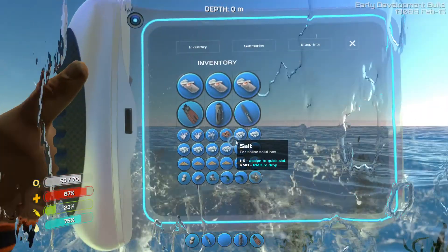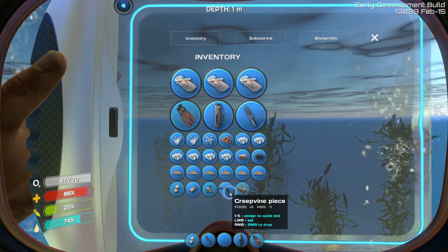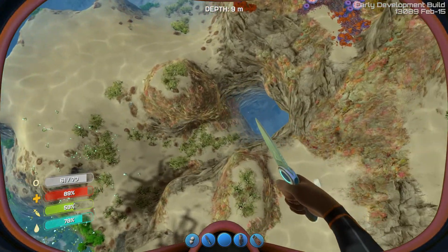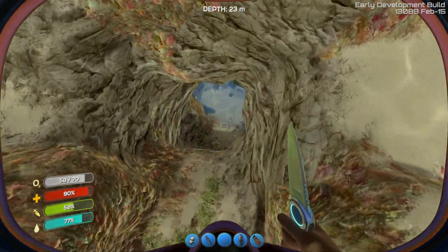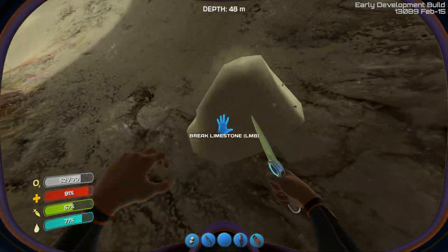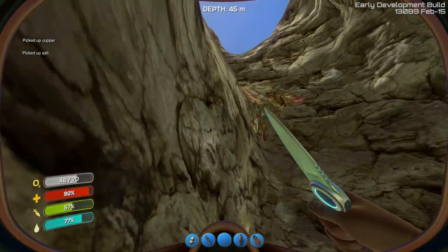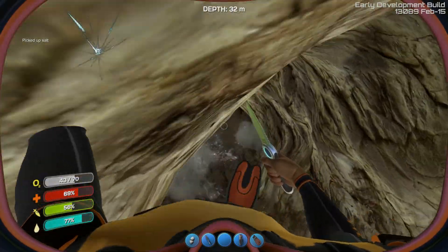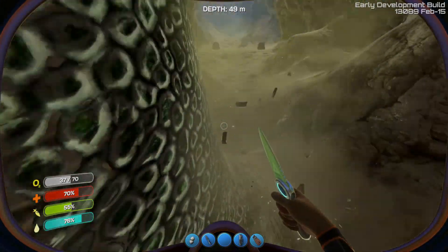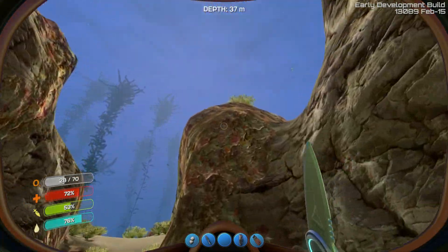Where's our boat? There's our boat. So our inventory's full. We're getting kind of hungry. Apparently you can eat creep vines — let's see what that does. That makes us thirsty and gives us a little food. We do have a cooked peeper though. Mmm, peeper. Delicious. I wonder if they taste like peeps. If you guys haven't had peeps, they're awful. They are these disgusting amalgamations of sugar and marshmallow fluff. My fiance absolutely loves peeps and I just don't get it.